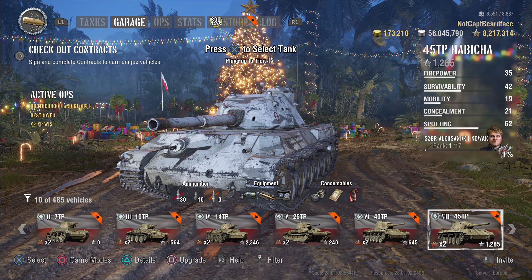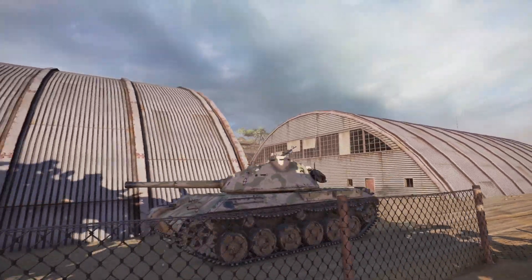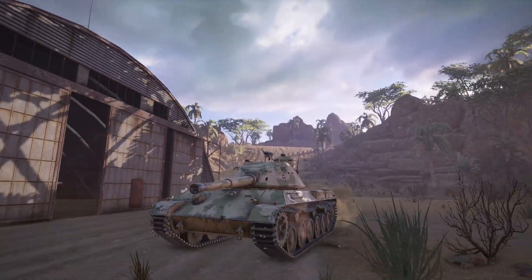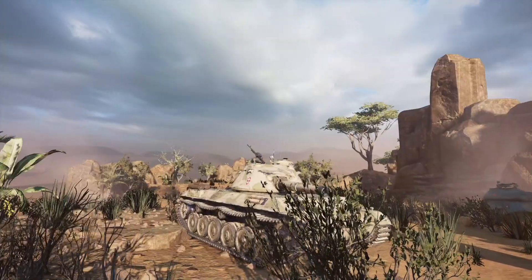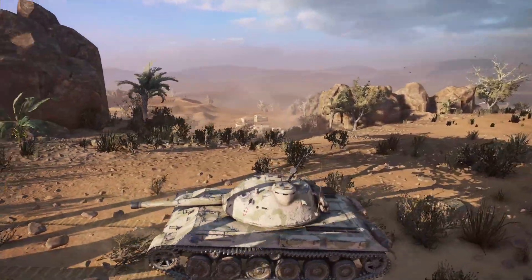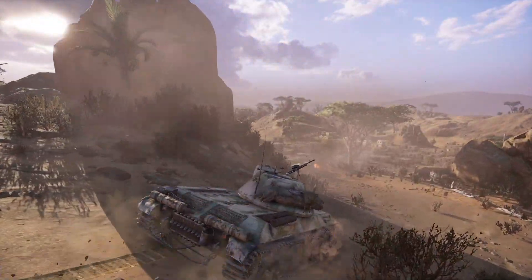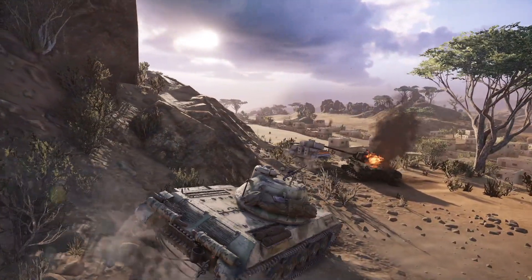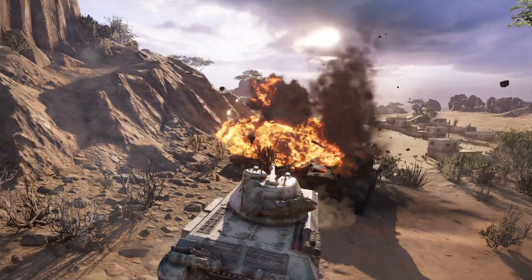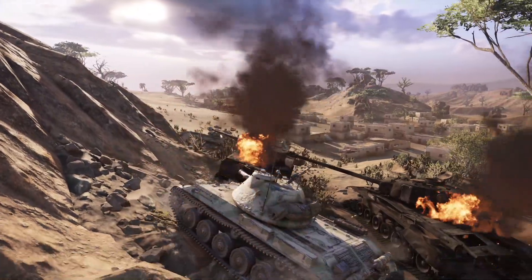Moving to tier 7 and the 45TP — I actually had to double-check, but it is indeed a heavy tank. It's described as a medium-heavy and does feel more like a medium. It has a 105mm gun, very similar to the one on the T29, giving 320 alpha damage, which isn't particularly high for the tier. It does have decent gun depression — the lower tiers get 10 to 12 degrees, the higher tiers get 8 degrees, which is still nothing to sniff at. The turret is quite rounded so you can bounce a few shots, and with a power-to-weight ratio of 16.84 it is certainly mobile for a heavy tank.